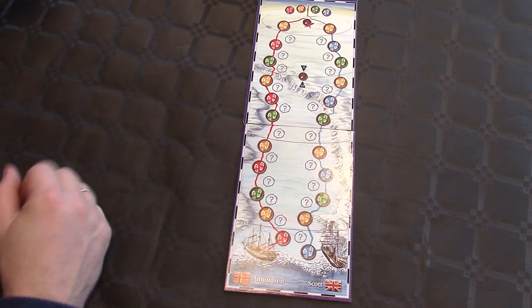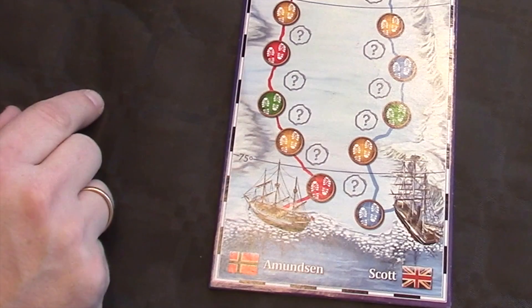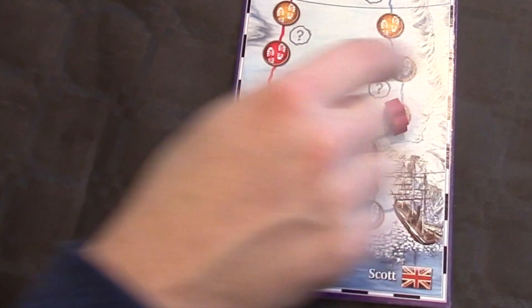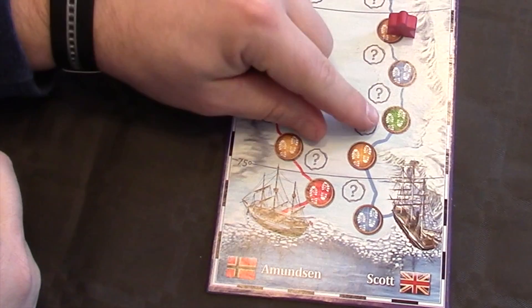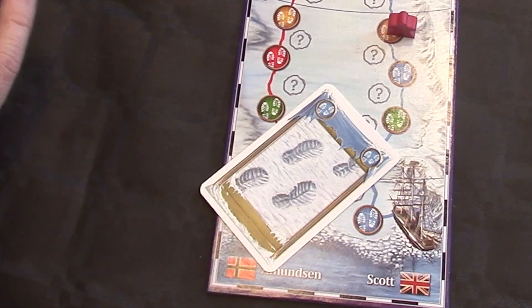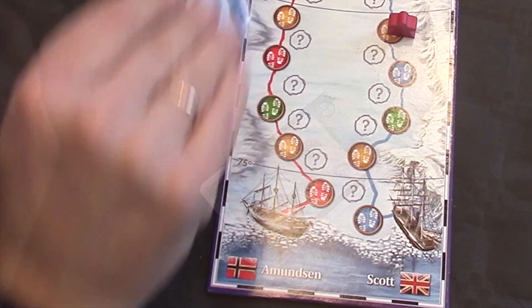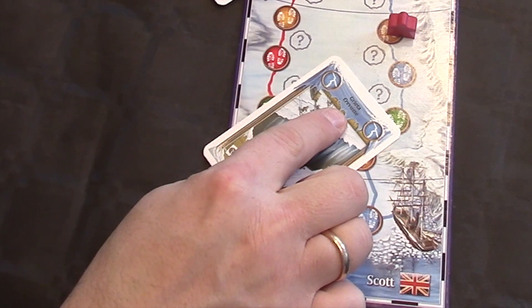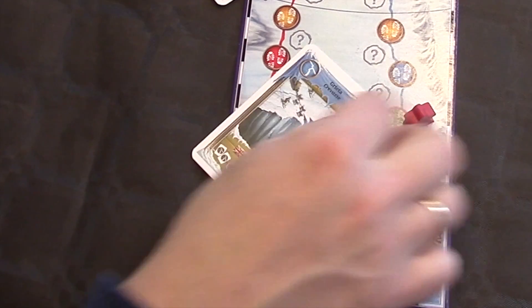What I did wrong was: when we talked about movement, I said that in order to move from one spot to another — in this case from a green to a blue — you needed to play a blue card. And while that is correct, what I didn't understand was that you could play any blue card. That means this Crevasse card is a blue card, and you can play it for its blue effect, meaning you can move on it.